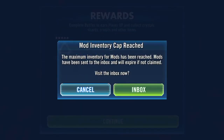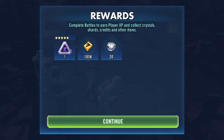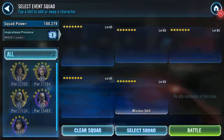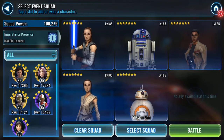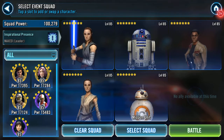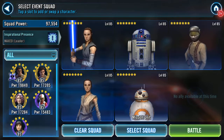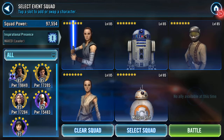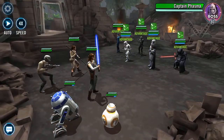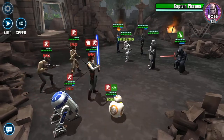GAR lead imperials - what did I get there? Health, defense, potency, and crit chance. That leaves the last one which I have to run - resistance. I think I'm gonna drop out Finn for Resistance Trooper. See how we get on - this is the one where you have to endure the opening salvo, isn't it.